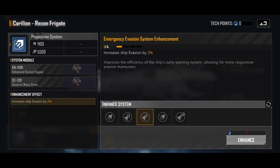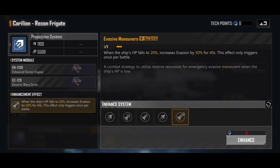There is the evasive maneuvers strategy, and this is absolutely the strategy you want to get. Get 10 enhancement points onto the Carillion Recon as quickly as possible, grab this, then go back for the emergency evasion system enhancement. What this does is when the ship's HP falls to 20%, you increase the evasion by 50% for 40 seconds. This means that with all of these skills, you're going to be avoiding most of the shots that come your way. Frigates are already difficult to hit for cruisers and above, and when you add the Carillion Recon's evasion, it just dodges all of the shots coming its direction.